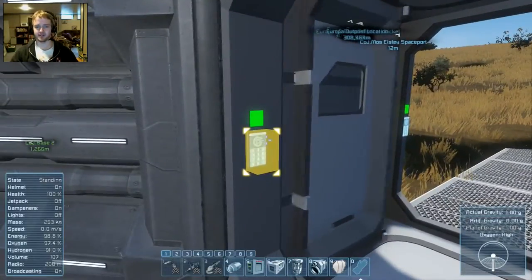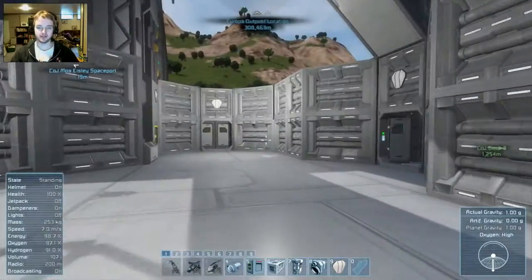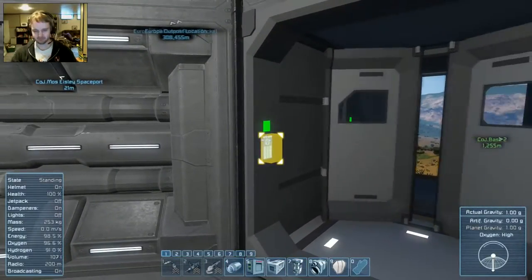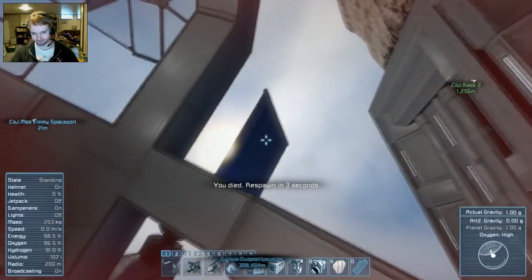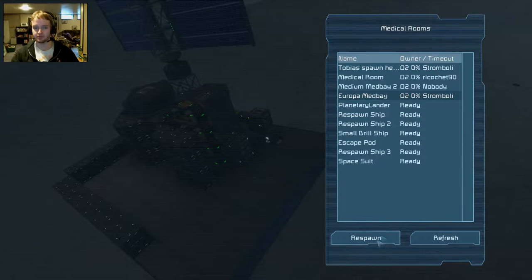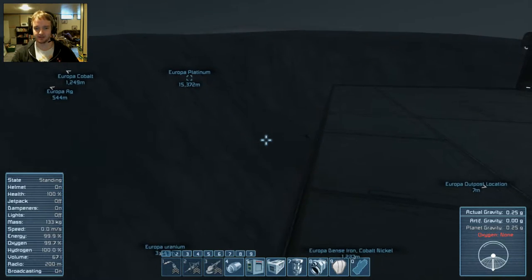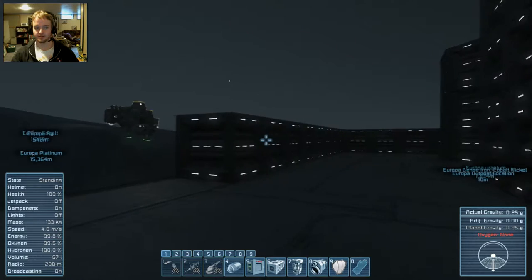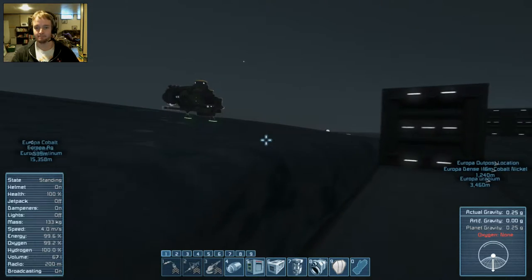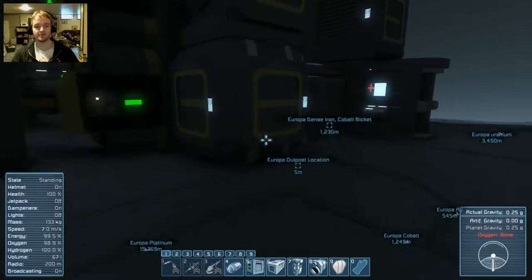This base is fairly well established and I don't really have much interest in working on it at the moment. I want to get this little spaceport outpost up there a little more established. So I'm just going to murder myself again and respawn at the Europa Med Bay, as everything renders in. This is kind of terrifying — okay, there's no longer a bottomless abyss right there in front of me.